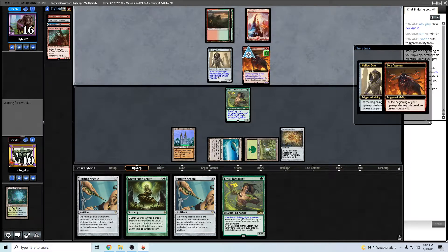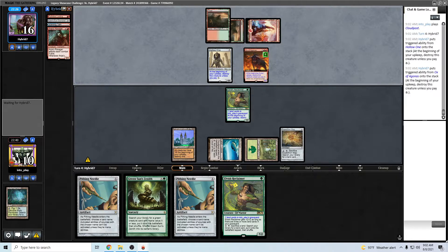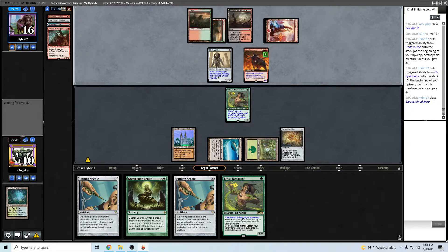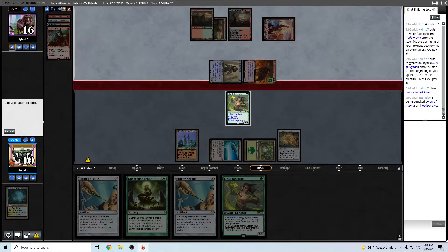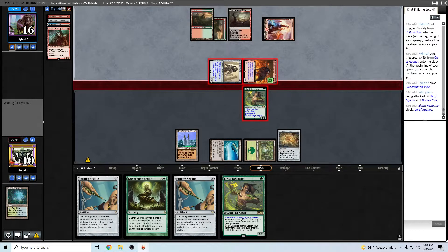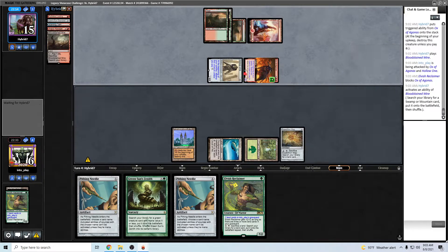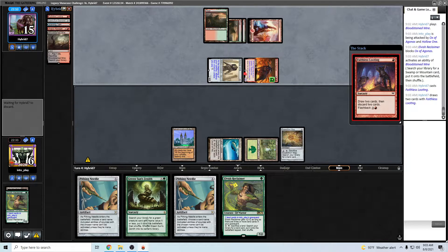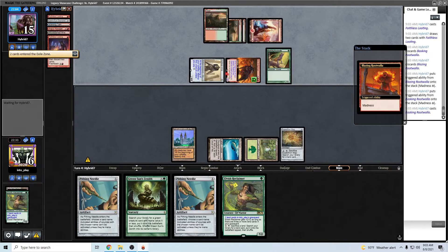Seems like a wise choice actually. Otherwise I'll go to one — I don't think I can afford to do that. This doesn't have trample. No. Probably we'll just get rid of the Tabernacle with the Chasm at this point. Luckily they usually don't run Flaring Pain, which is an anti-Glacial Chasm tech, for those that are unaware.